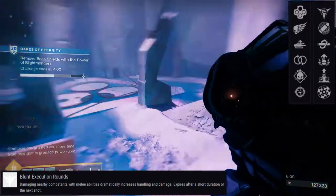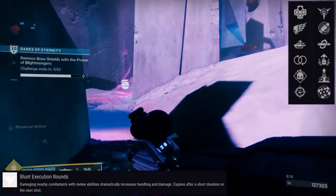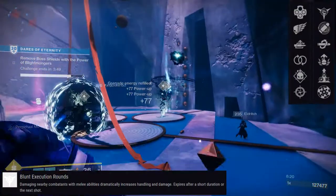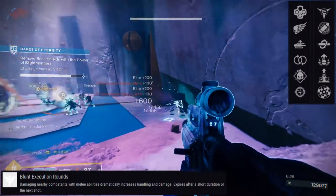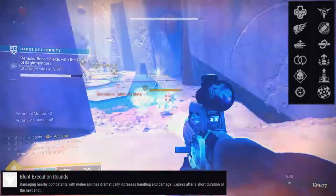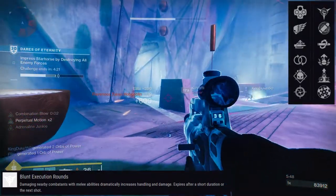I know people are going to say Elemental Capacitor or Eye of the Storm are pretty cool, but those are very niche in my opinion. Another option would be Snapshot Sights and Range Finder, although this weapon really excels in hip-fire, so Snapshot Sights may not be the play. Same thing with Range Finder — you have to actually aim your weapon, so these two are outliers since this weapon is going to be used hip-fired a lot.